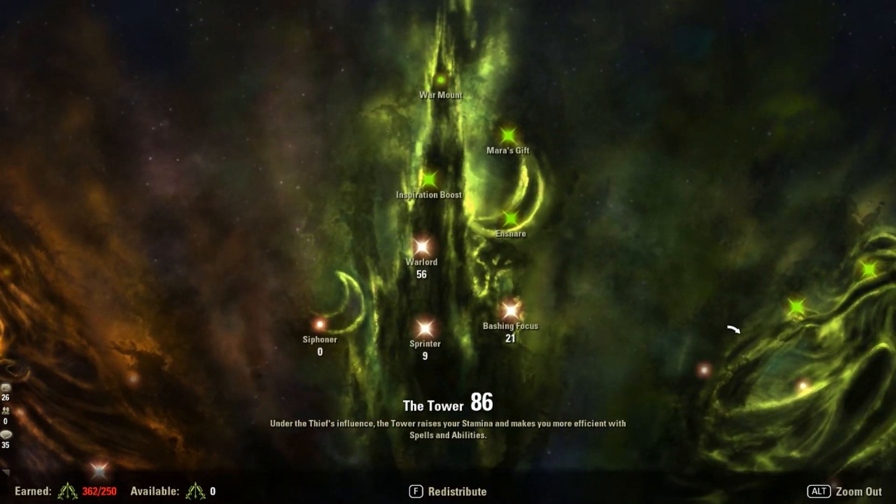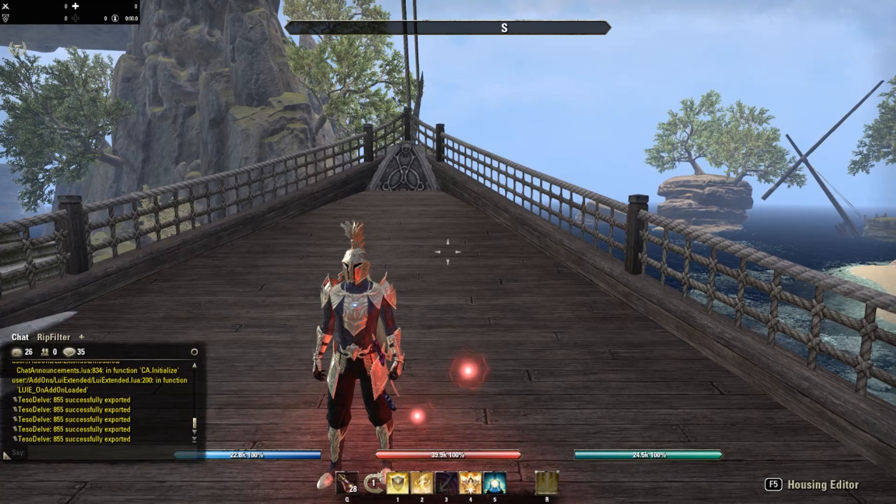Points are pretty evenly distributed. If you want a more specific red champion point setup for damage mitigation in trials I also have an article on my site, since each trial has different types of attacks and it's very important to optimize. I also have a 300 CP setup on my website if you're not at max CP yet.